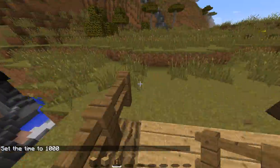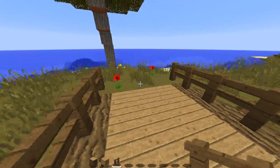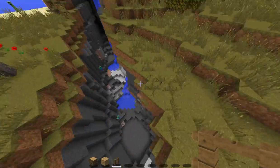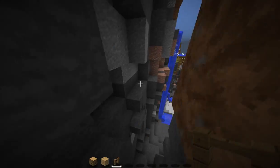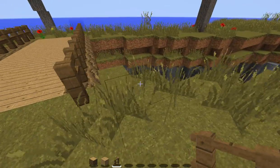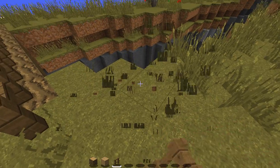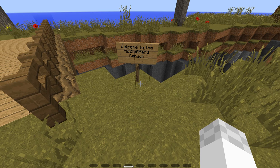Anyway, here's the place where you can jump off and die, or not, if you don't want to die. This is the Not So Grand Canyon, I guess we could say. I'm actually gonna put a sign that says that. Where should we put it? Right here. I'm gonna clear out this grass and put it right there. And here it is.